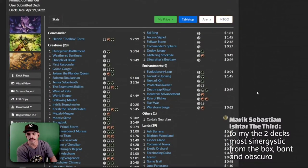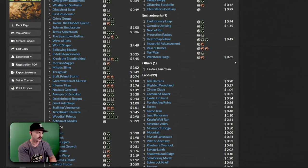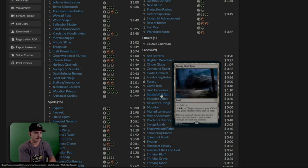My two decks for most synergistic from the box: Bant and Obscura. The Maestros deck also has a ton of combos where it's like, I wipe the entire board on my opponent's side and I'm left with everything I control. I think that Commander deck is going to win more games than lose games. If you're playing against a Maestros deck, be aware that they may just wipe the board and attack with all their creatures — that's a pretty powerful play.